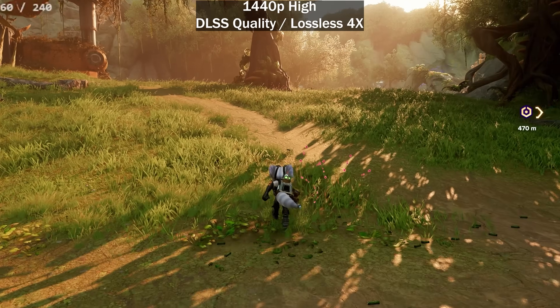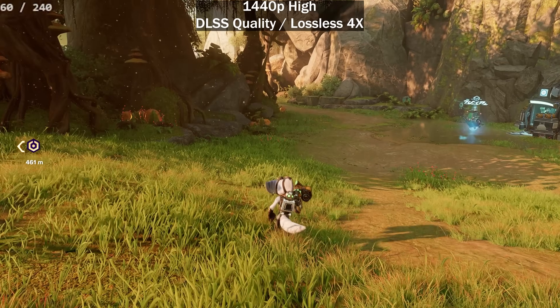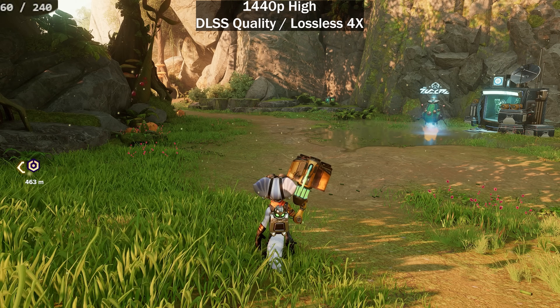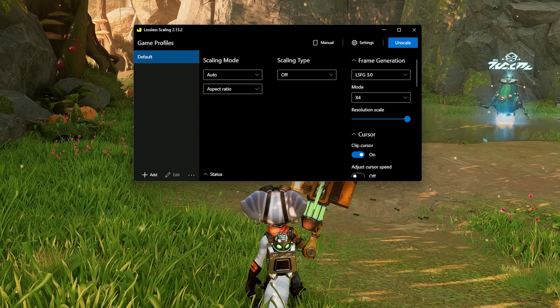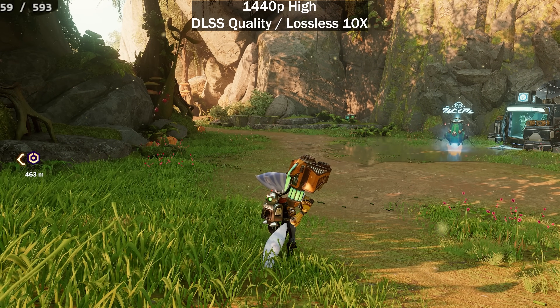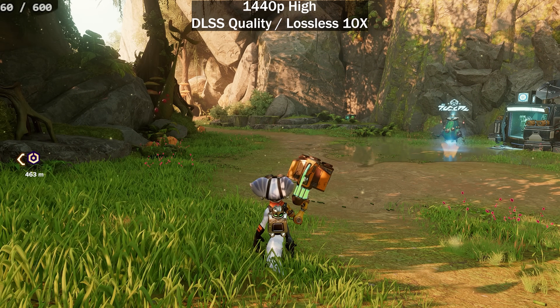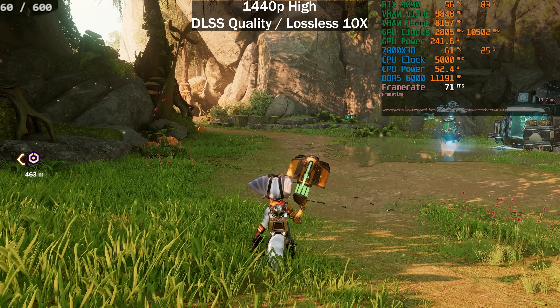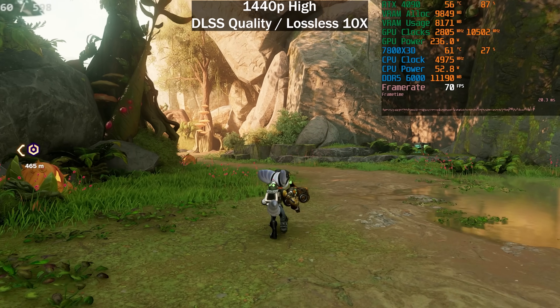240 frames per second is nowhere near the 500 we had previously. I can't measure latency since I don't have an LDAT and the Nvidia PC latency counter shows zero — it doesn't register correctly. Reflex is enabled so input latency isn't horrible, but it's noticeable. Let's see how much we can push the frame rate. We're stuck at a 60fps base, so let's try 10x — that should take 60 up to 600 frames per second.